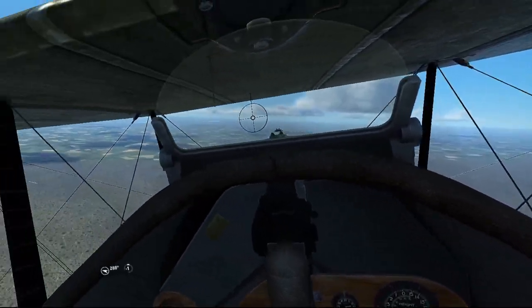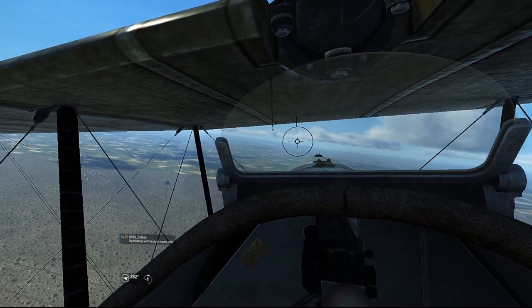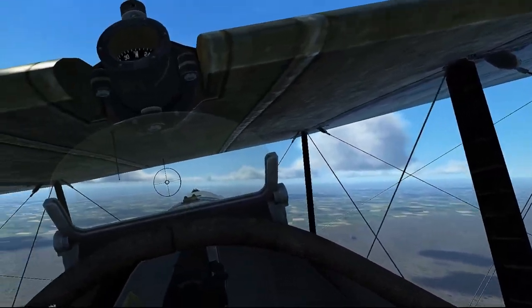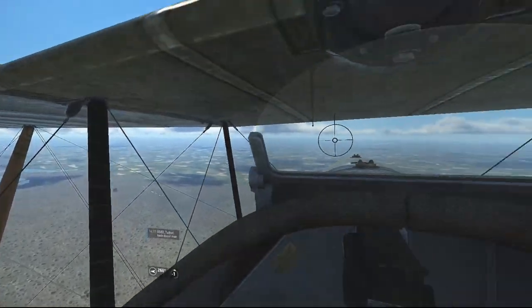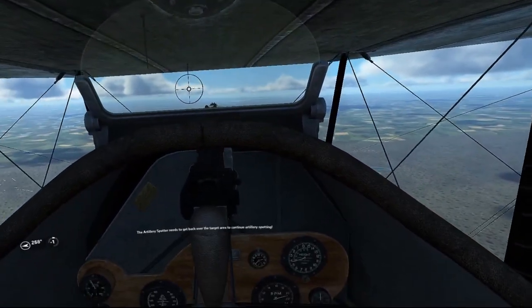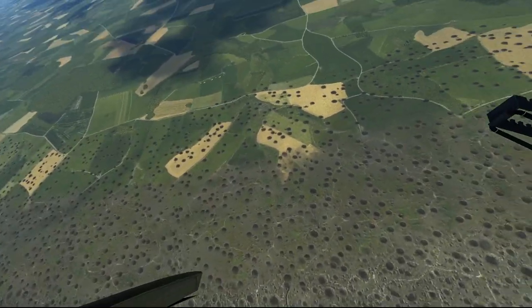If an enemy plane shows up and you have to leave the target area, you can always run and come back when you get a chance. There will be a message telling you when you exit the area, and then you can always turn back around and come back in and resume the mission once the enemy has been driven off. If you see that, just turn around and head back in and resume the spotting mission and you're good to go.